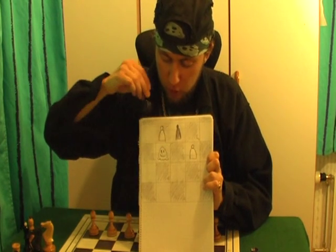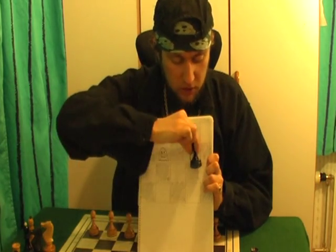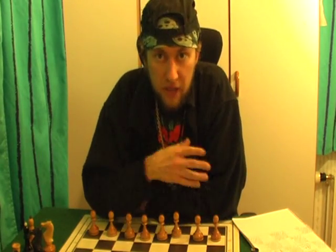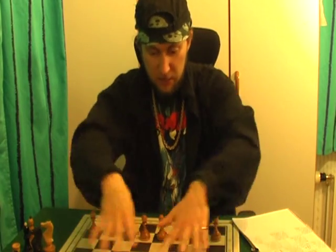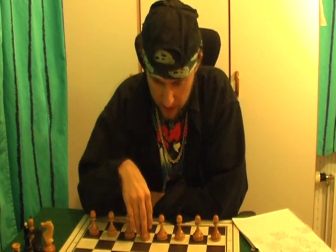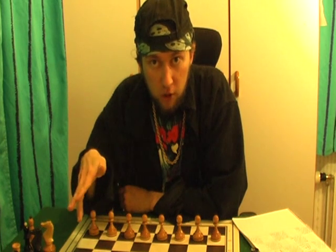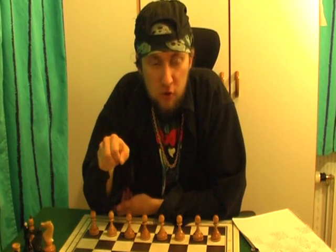You can also eat this pawn if you have a pawn here — you can go forward or eat this pawn. Now I'm going to show you a game you can play only with the pawns. Put eight white pawns here and eight black pawns here. If you get to the last rank you win. If you eat all opponent's pawns you win. If you cannot move, you lose. If there is a position where neither player can move, the one to move loses.